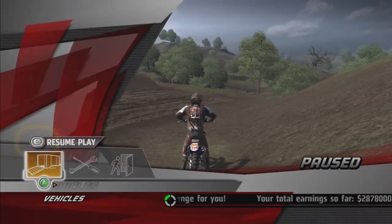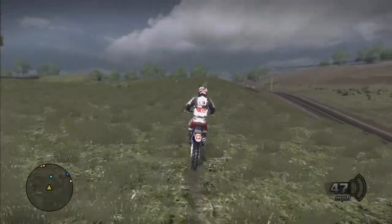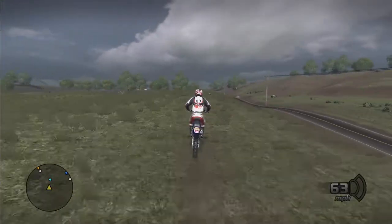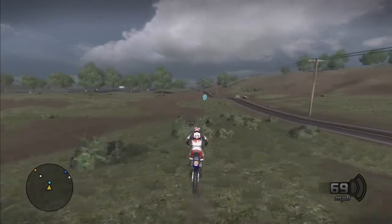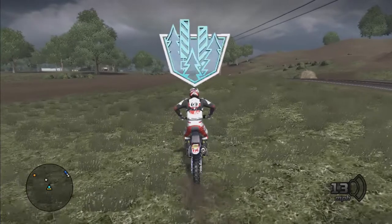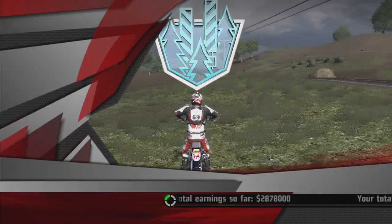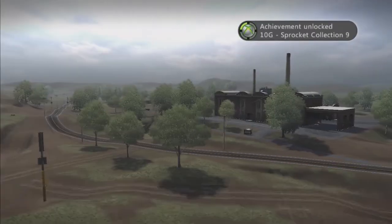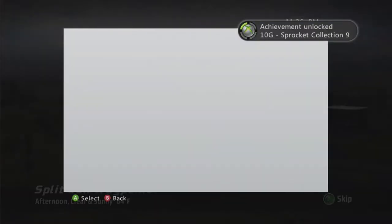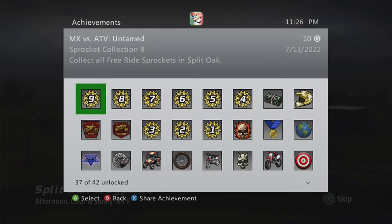Once you get that last one, you're going to need to start an event to get the achievement to pop. From there we're just going to pause, select our vehicle, and go straight forwards from the spawn — there's an event right there. There you go, there's your Sprocket Collection 9 achievement in MX vs ATV Untamed. Only one left.